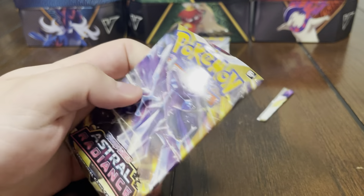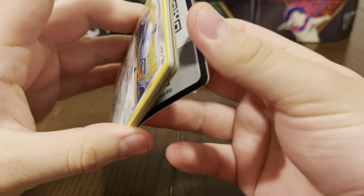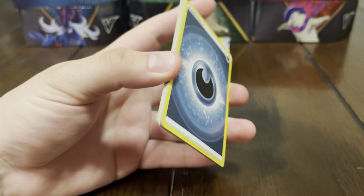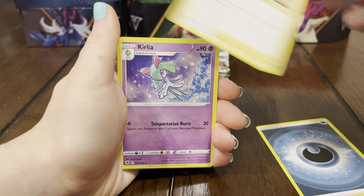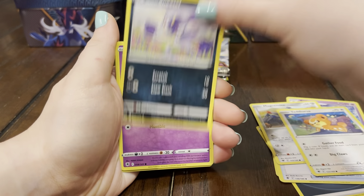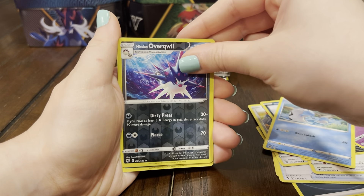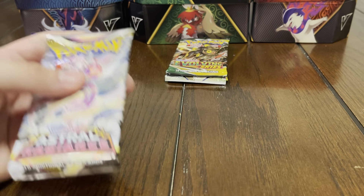First pack of Astral Radiance from the last tin — can we end off with a banger? Pull us some fuego since you got the hot hands. We got energy, Zoroark, Zisu, Cologne, Magmar, Teddiursa, Sneasel, Barboach, Overqwil — and Glaceon! Alright, Glaceon from the Astral Radiance pack.